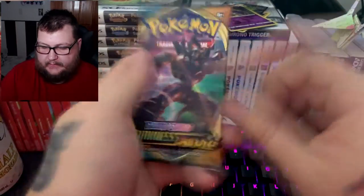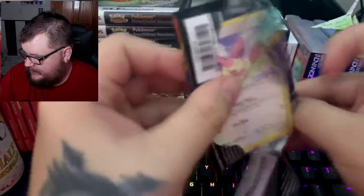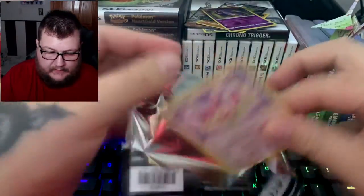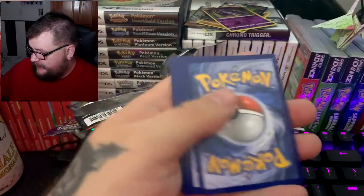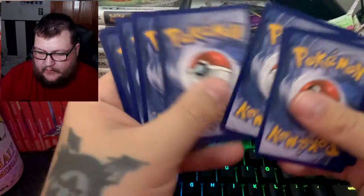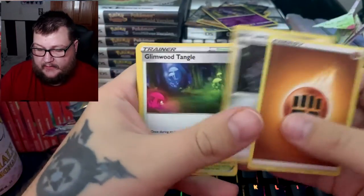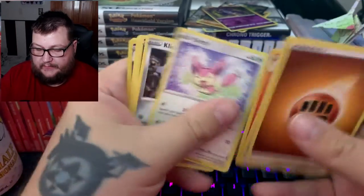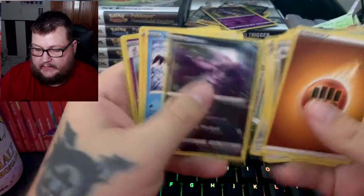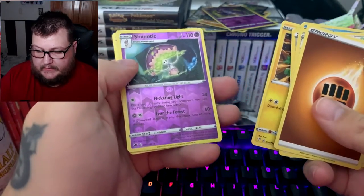Now we've got some Darkness Ablaze. That was a green card — so far we're losing big time. We got Lairon, Liepard, Entangle, Combusken, Skitty, Klink, Grimer, Mr. Mime, Electrike, and Shaymin.